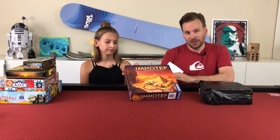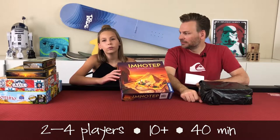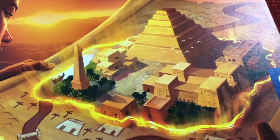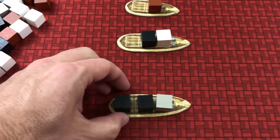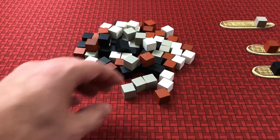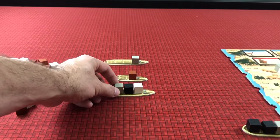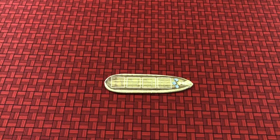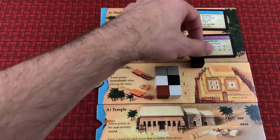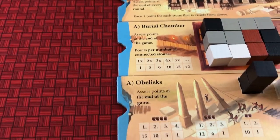This week's spotlight is on the game Imhotep — a game for two to four players, ages 10 and up, that plays in about 40 minutes. Imhotep was the most famous master builder in Egypt, responsible for building the very first pyramid. In the game, each player is a master builder transporting stones to various sites to erect monuments. Each player takes turns either excavating stones from the rock quarry to their supply sled, loading a stone on a boat, or sailing a boat to a site. When you place a stone on a boat you can place it in any empty spot, but when a boat arrives to a site, stones are always unloaded from front to back.